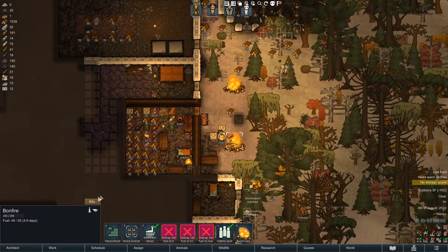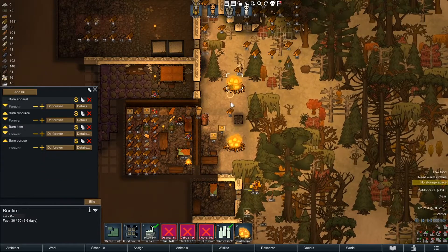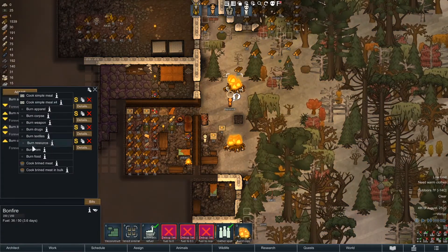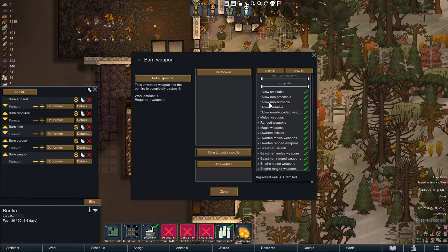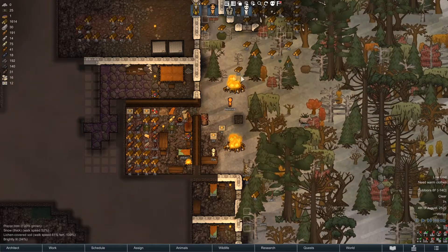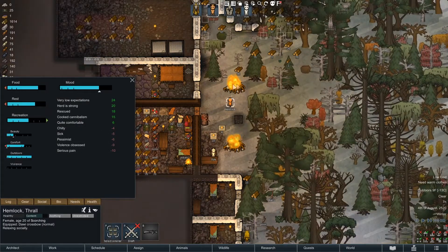Was there a burn weapons thing over here? No — I haven't burned any weapons yet. I think I should do it — we should burn those. So burn weapon, do forever, details, clear all melee. It's gonna waste some steel but that's okay. Right now we're just gonna burn clubs. I'll tell Hemlock, who is actually recreating at the massive fire.